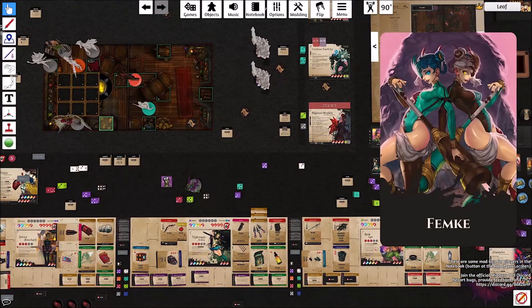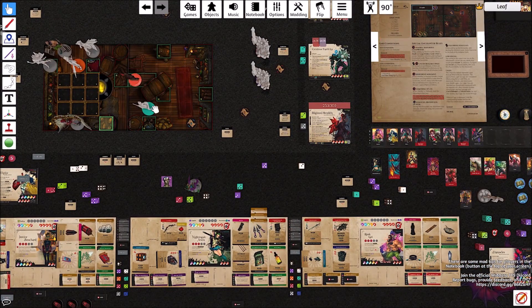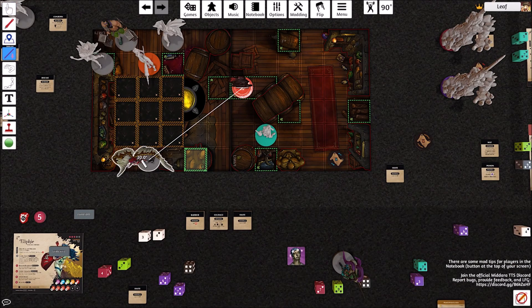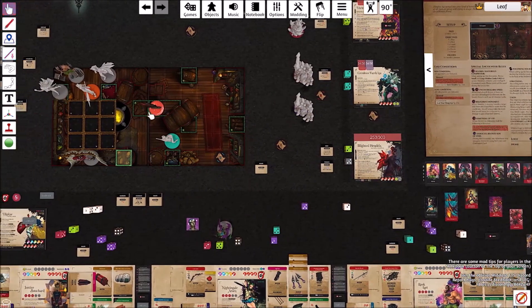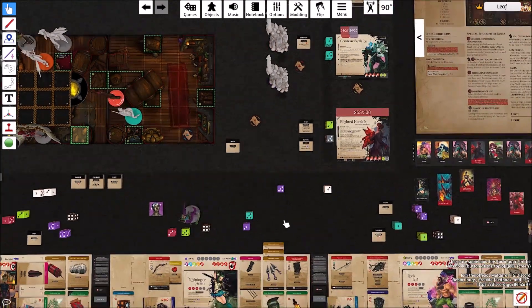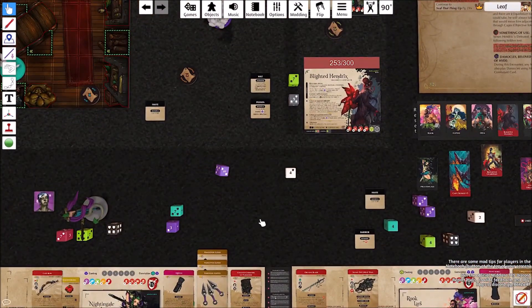Goes to Blighted Hendrix. No one's adjacent. Technically no one is in SOI either because of how these things work. So instead it's going to move towards the nearest opponent. Also, roll for Poison — five damage, so 258.